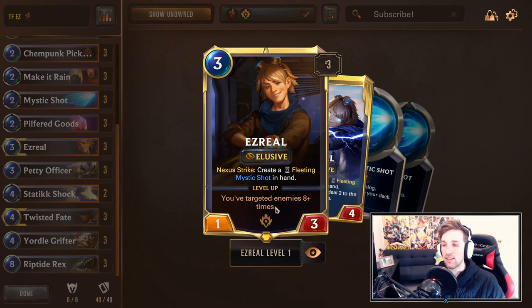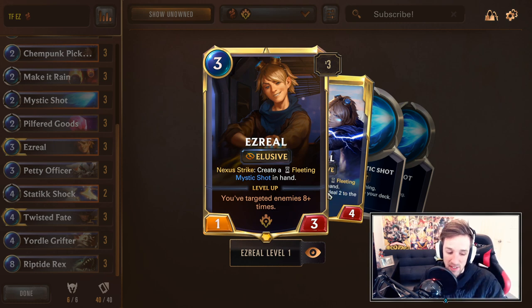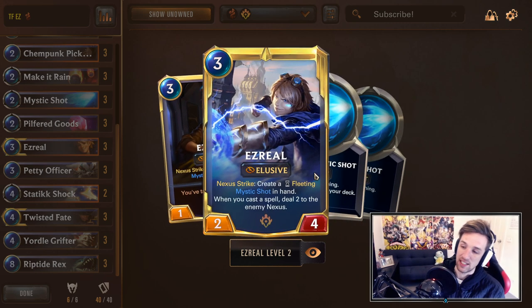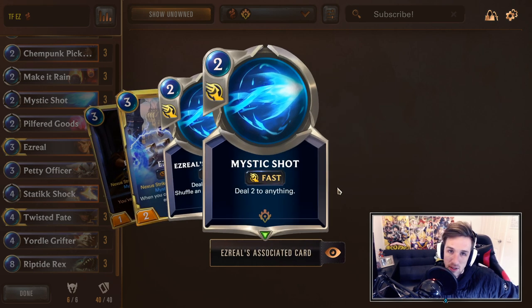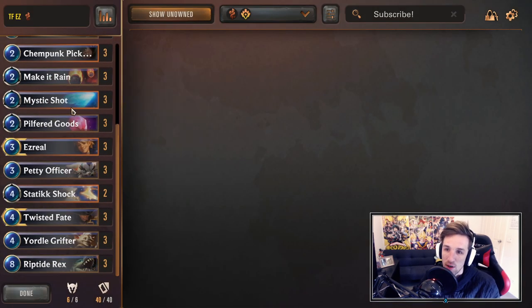If you get a nexus strike with him on the field, you'll be able to create a fleeting mystic shot in hand. Although only in rare scenarios will you play Ezreal prior to him being flipped, this deck does have the ability to consider it a lot more than Karma Ezreal. Once Ezreal levels up and we've targeted a certain amount of units, every time we play a spell it will deal damage to the enemy nexus. This is what gives him that win condition — the ultimate combo deck. You'll play a bunch of spells alongside him, and it can be quite oppressive with burst spells. Cards like warning shots, or even pilfered goods, can actually allow you to get those procs off without being countered.